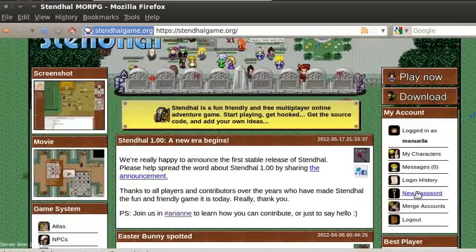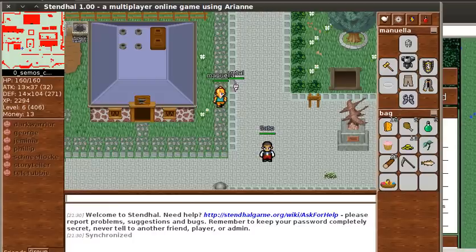If you just want to create an account, that's really easy — just come to stendallgame.org. You can play it using your Windows PC, Mac, or Linux as long as you've got Java installed. Just come here, create an account, and start playing.